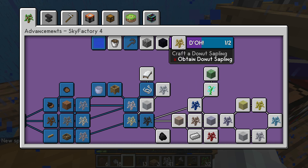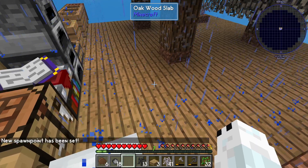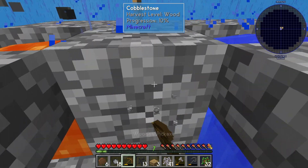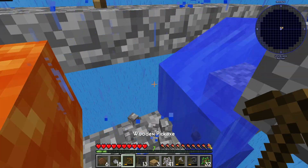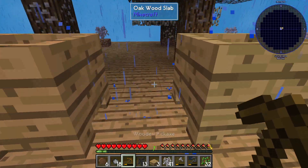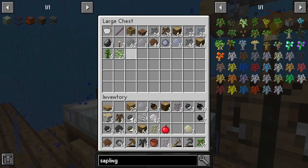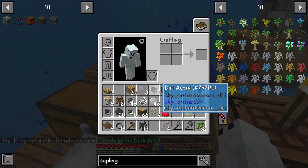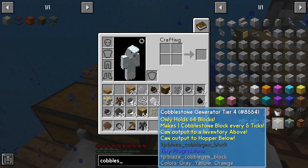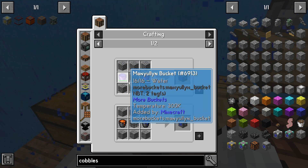Place it — spawn point has been set. What am I supposed to do with this? Just right-click on a bed — gotcha. Obtain obsidian, craft a donut sapling — okay. We can make obsidian really quick, won't be too hard. My hope is that we can get most of this branch done. Usually you don't go into any other branch until you have all these completely finished.